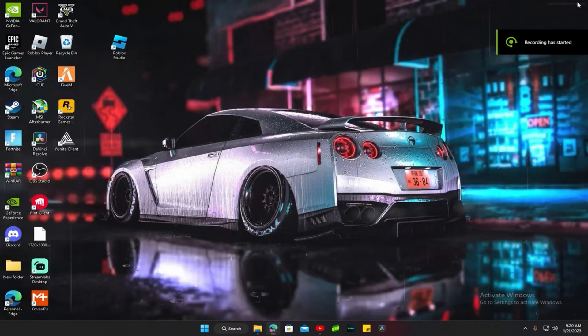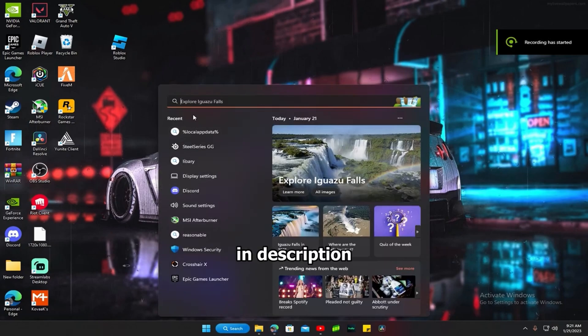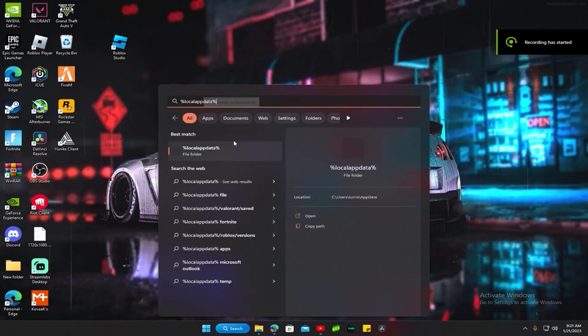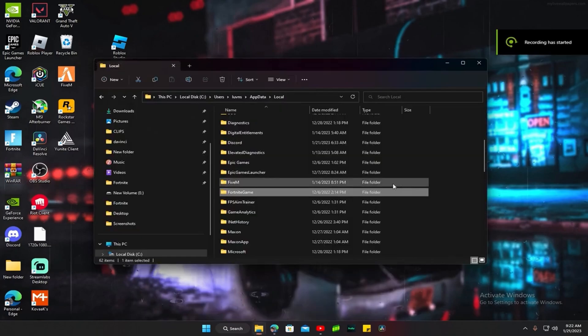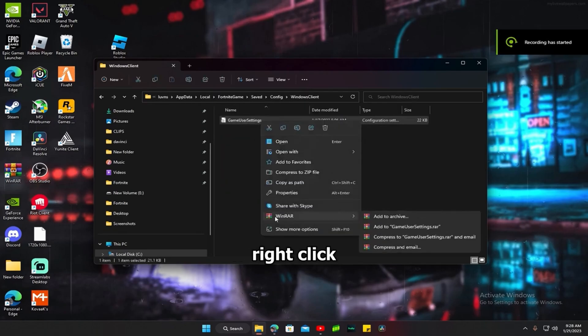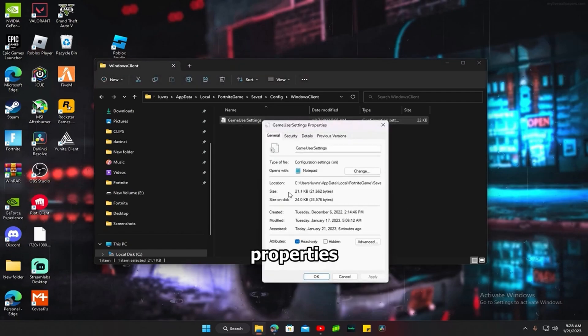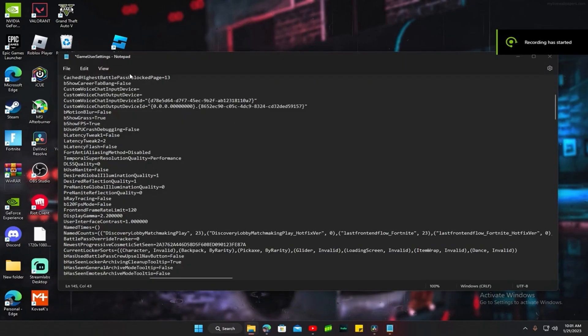When you're done, close out and search up percent local app data. Go down, find the Fortnite game folder, click on it, then click on saved, config, Windows client. Click on the folder, click on properties, uncheck read only, press apply. Then open game user settings.